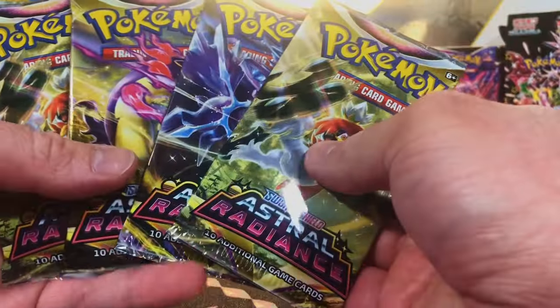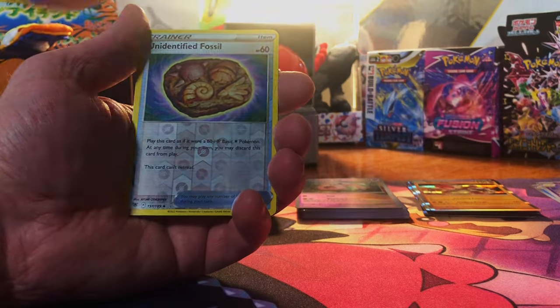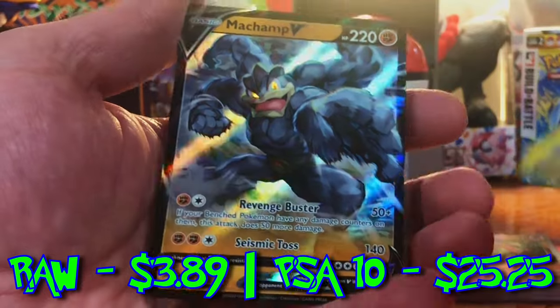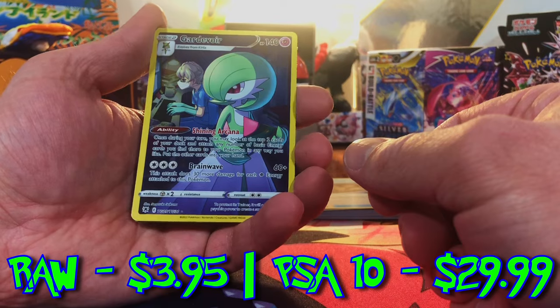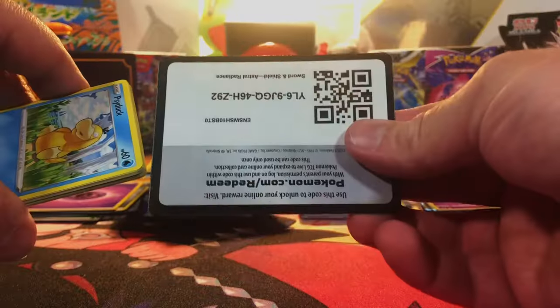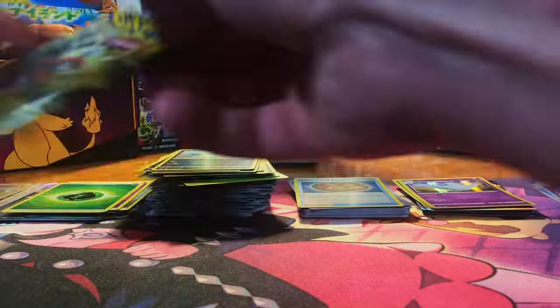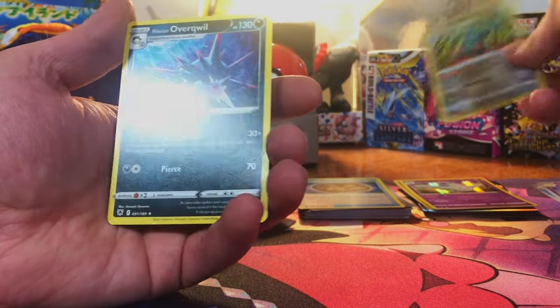Next up we got four packs of Astral Radiance. We got an Unidentified Fossil and a V card — Machamp V. Guard of Wire Trainer Gallery card and Mesprit Hollow. Radiant Hawlucha and a Hollow Togekiss. Last pack of Astral — let's make it four for four, a hit in every pack. Bronzong Reverse and Hisuian Overquill, Non-Holo.